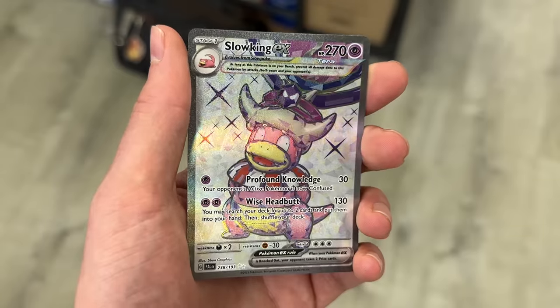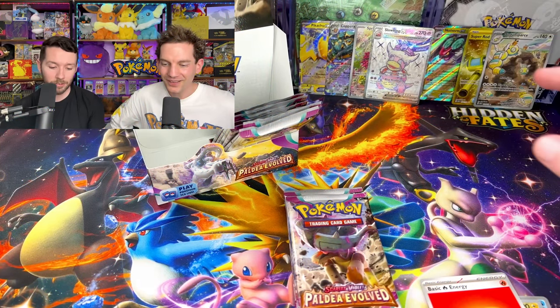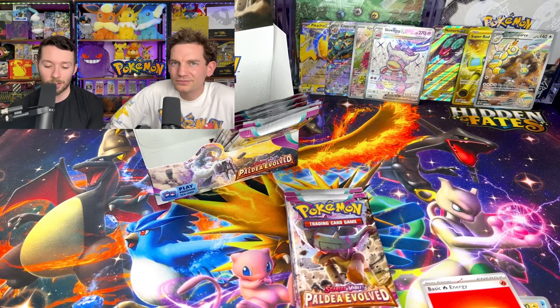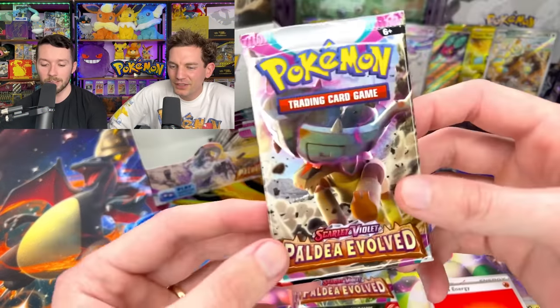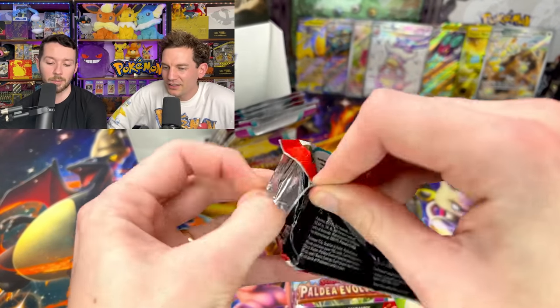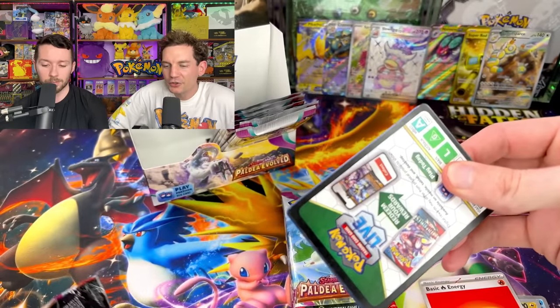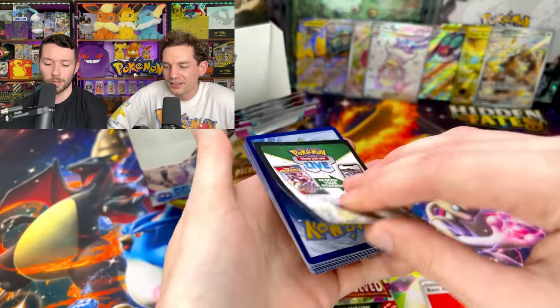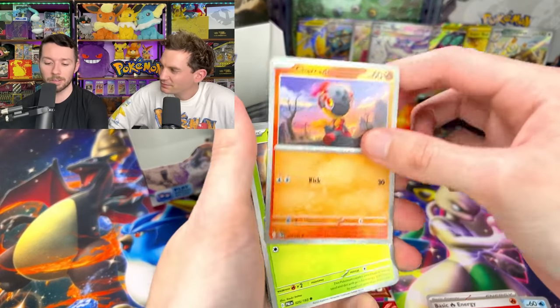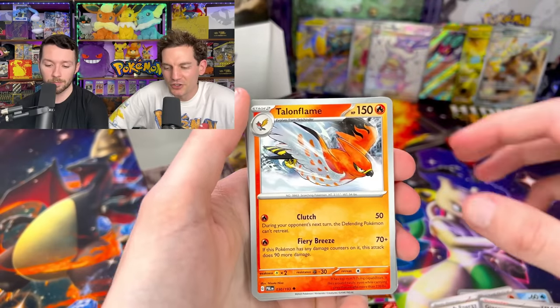I mentioned before — I wish they would have given Slowking like a darkness type or something like that for the terrestrialized form. They're starting to get crazy with the new terrestrialized Pokemon coming out. So Charizard's got the dark type — Charizard terrestrialized form is gonna be bonkers. And then Tyranitar's getting lightning — that's pretty sweet. Oh so it's like the Delta species basically. Exactly, which I really really enjoy.